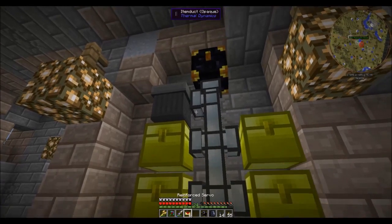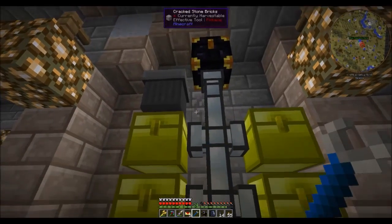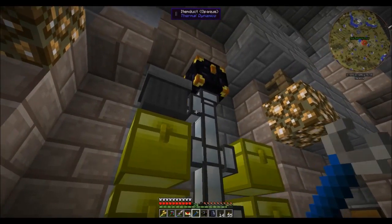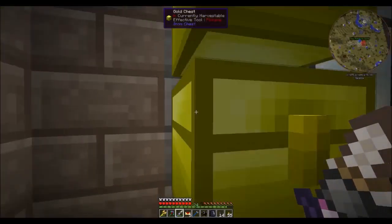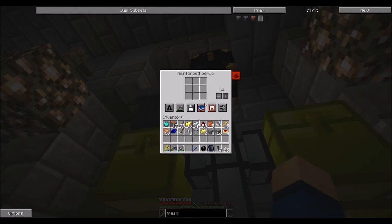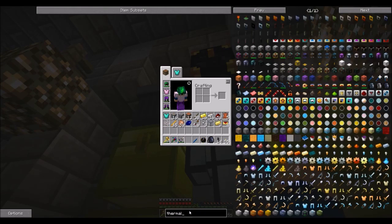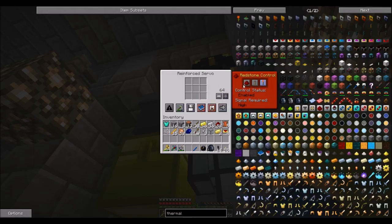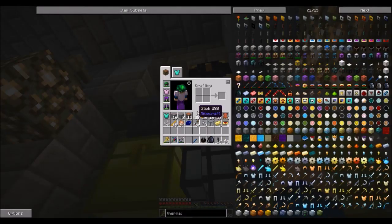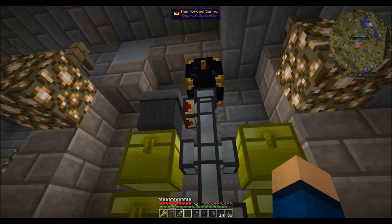Now we're going to need to start using these reinforced servos. We need to pull out our wrench. What happened to that servo? I can't believe we just lost that. Try it again. You know what it is — there's servos and there's retrievers. I think one is input and one is output. I think these servos pull and the filters push. We wanted to make filters — I'm going to make some filters and we'll be right back.